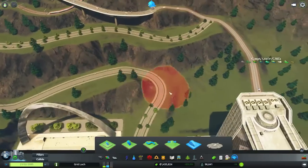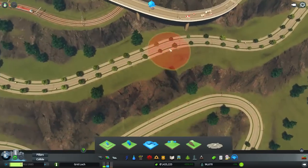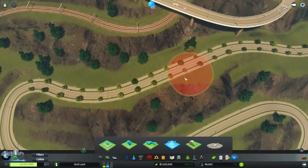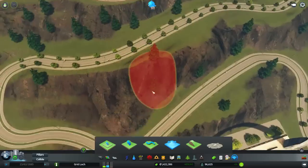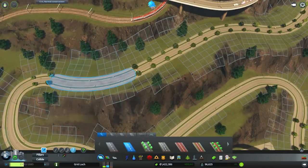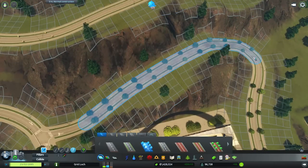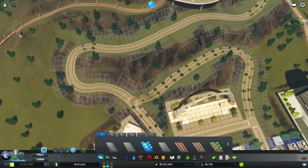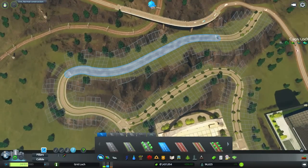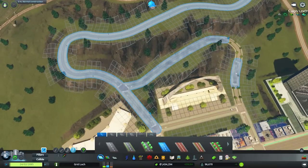It looks pretty dodgy but that's okay - we'll make it look a little bit neater in a second. So it's gonna come around there, and I want to make sure this still has space at the top. Then I'm just gonna adjust these roads again just to update it a little bit. We'll have trees all down there, and actually we're gonna change it to cycle lanes so we can cycle all around here.